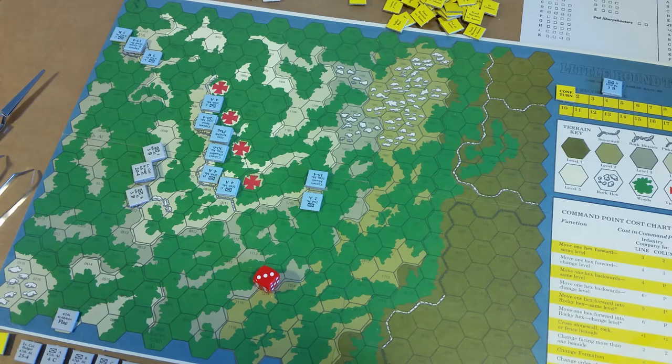15th Alabama — all units except Company A, but we're playing with Company A per the optional rule. There's a variable game turn: they enter at hex 0816. At the start of the game, the Confederate player must choose whether this regiment enters on game turn three or five. This decision affects regimental fatigue and unit strength. The regiment enters in column formation.